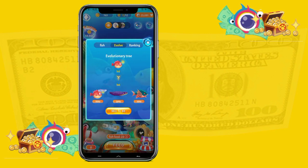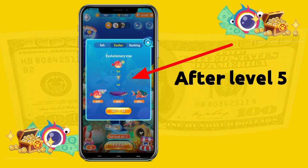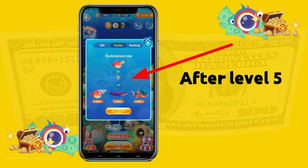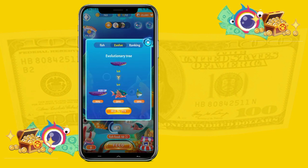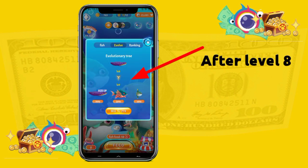If the fish reaches the exit level, sell it and buy a red tail catfish again to start over. With the lanternfish, after level 5, if it's still in its form and didn't evolve to an electric eel, sell it and start over. The electric eel must evolve after level 8.